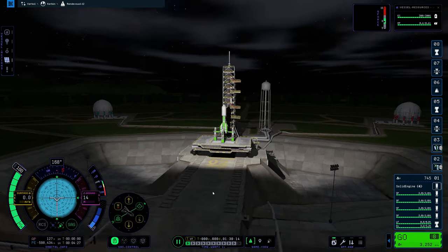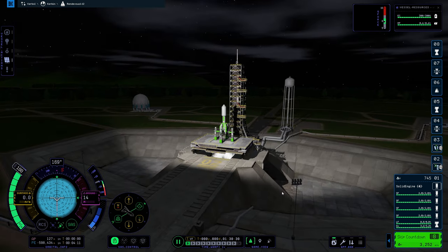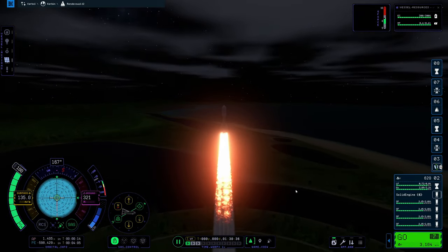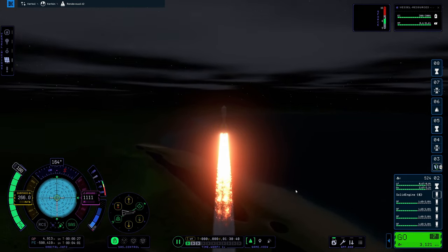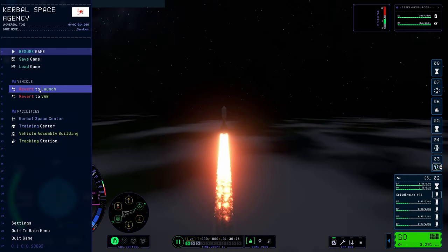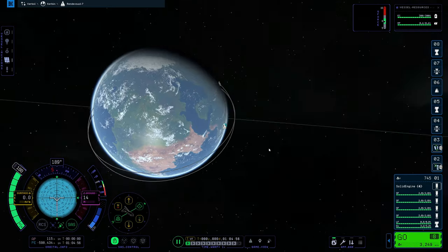Make sure SAS is on and spacebar to launch, or just hit go. So arcing to the east, we're at 90 degrees. It's not working — that's another bug. Bringing it back. Launch attempt number two.